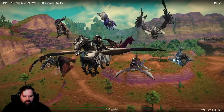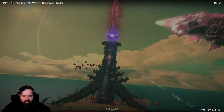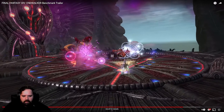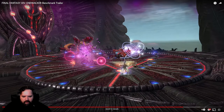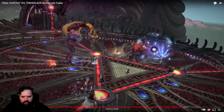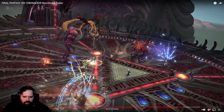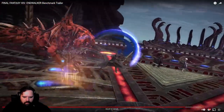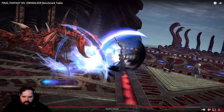They're flying away and we're heading into the building. I'm going to stop it right away. So there's a Summoner — I saw the Egis earlier but there's a Summoner right here. That's it for Egis. Bard. Astrologian. Gunbreaker. Dragoon.